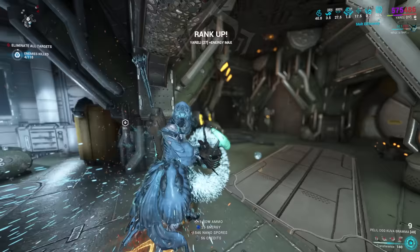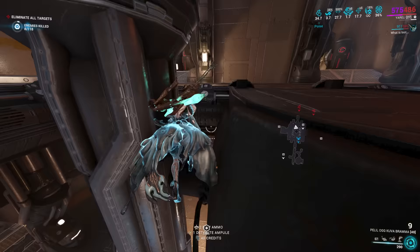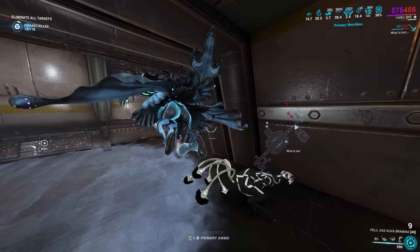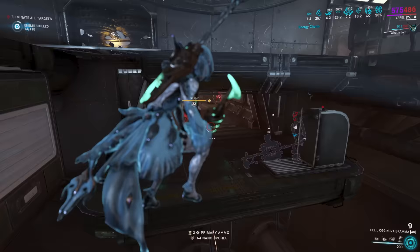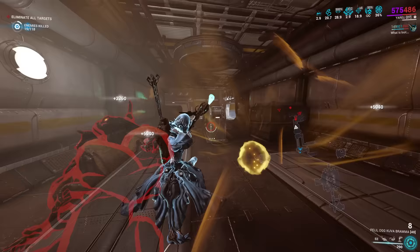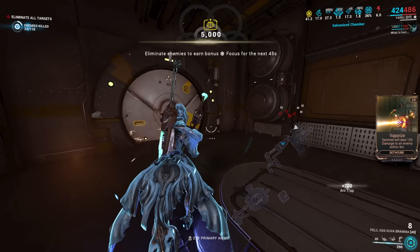That concludes knockdown. The frame build shown is the perfect template — this is all you need. Every frame you level has Silence subsumed over the first ability with this build structure, adjusted for your available capacity. We don't run Narrow Minded because it messes up the range and requires spending way more mods to compensate. You don't need Flow or anything else — you are just casting one ability: Silence. Bring a few energy pads in case something goes wrong or you lack Arcane Nullifier.